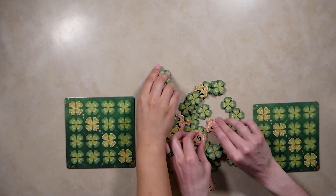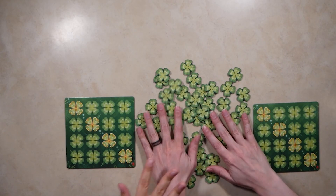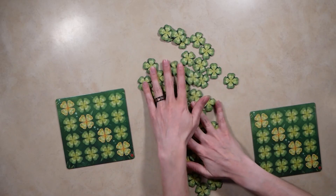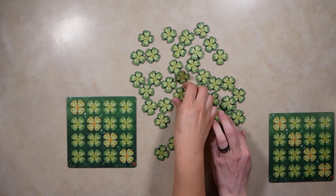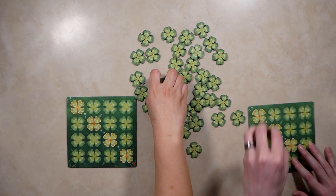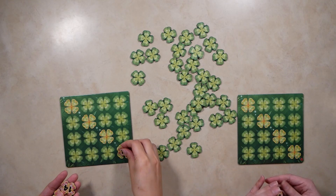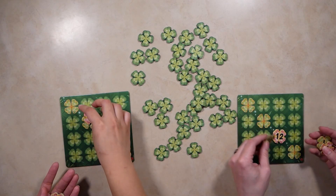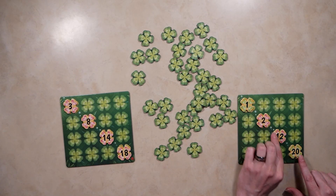You're going to flip them all face down. The numbers are from one to twenty in each color, so there's two of each number. Then you're going to mix them up. Once you've done this, each player will take four random clovers and set them up on the board in the golden-laced clover spaces, preferably in an order where the lowest number is in the top left and the highest is in the bottom right, because this matters for gameplay.